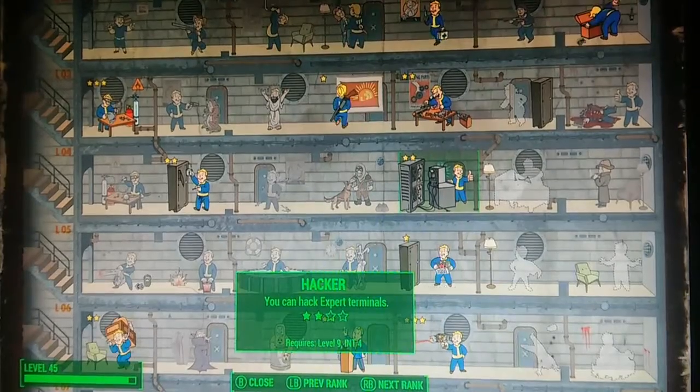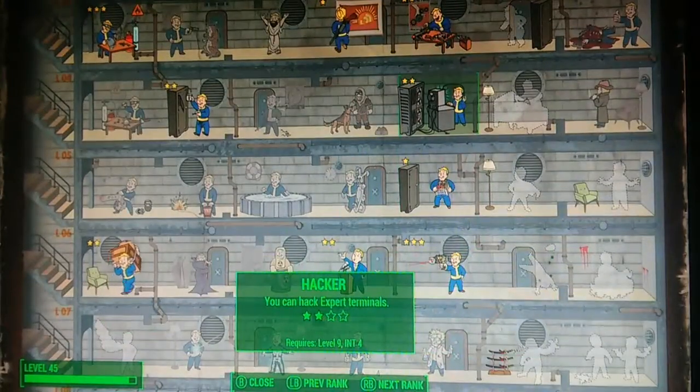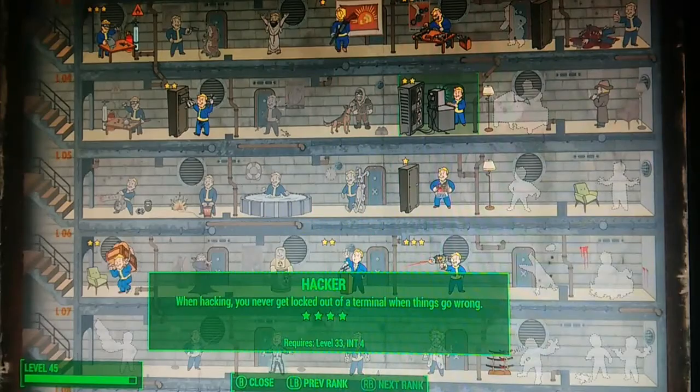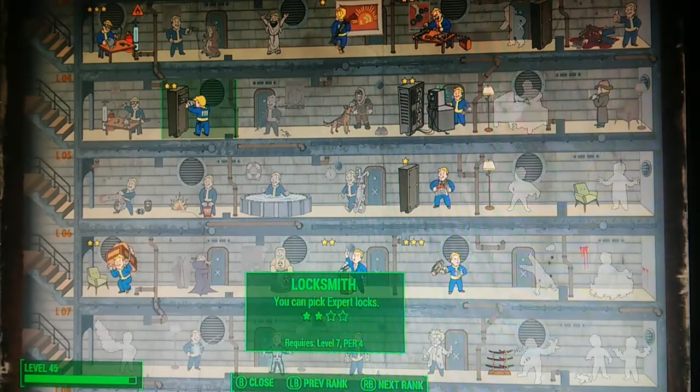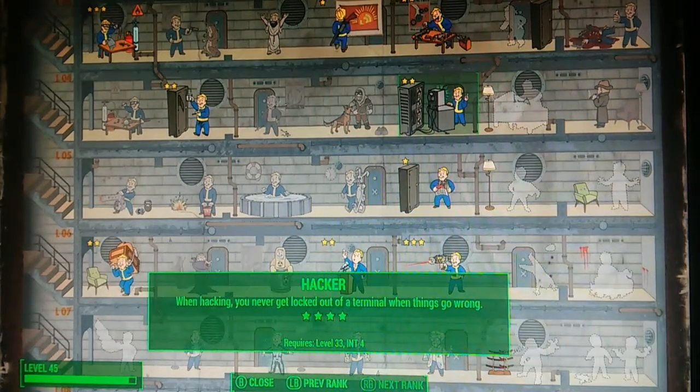The next one related to lockpicking is Hacker. There are terminals in the game which, in some missions, you'll need to hack — like the Paladin Danse side quest. As you upgrade it you can hack better terminals, and at the highest level you will never get locked out of terminals. Similarly, with the lockpicking perk maxed out, your bobby pins will never break, making it almost impossible to fail.